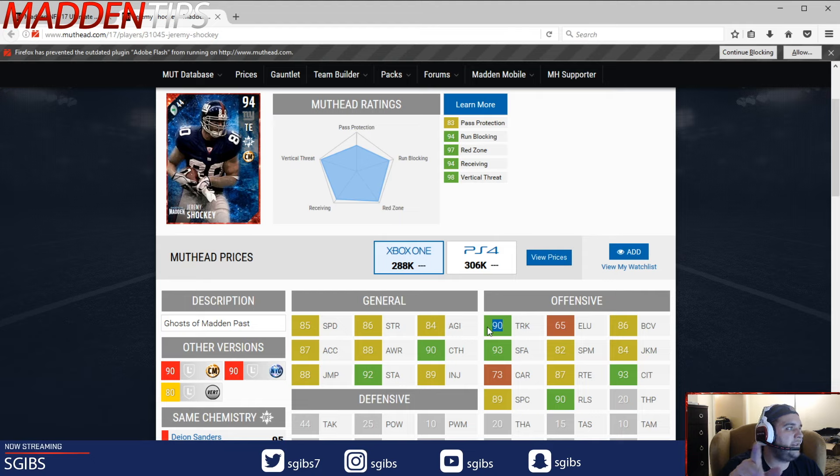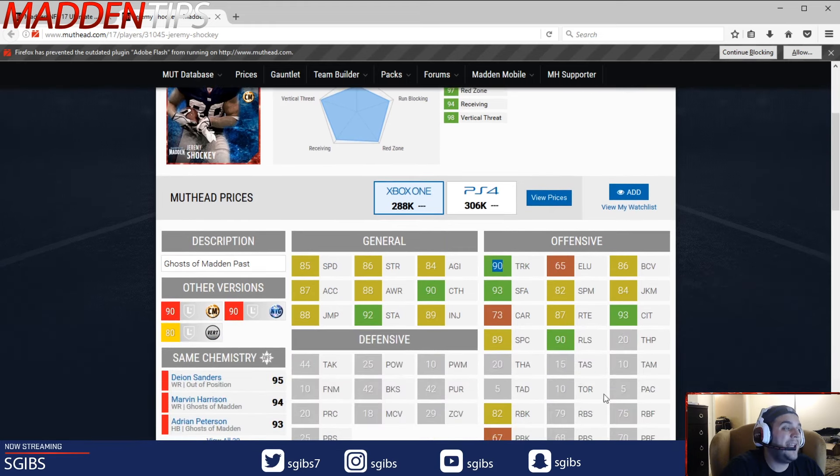Use fullback packages if it's a specific scheme to get Shaki at halfback. Now you've got a 6'5 halfback with 85 speed, which is adequate, with 90 truck, great route running and catching in traffic, and he's got good run blocks. So this Shaki could be very interesting if you could package him right — I'm throwing it out there.